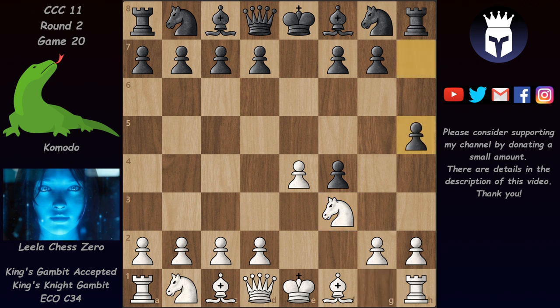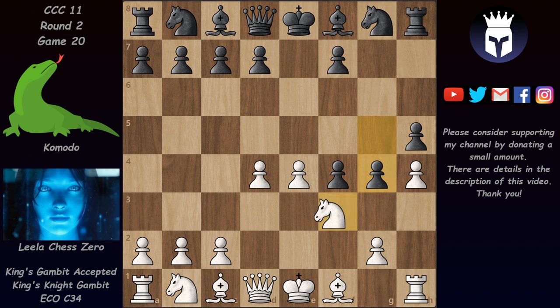Now we have h5 and this is a novelty — a book novelty. The main move in the King's Gambit Accepted here is g5 defending the pawn, and then White plays h4 and so on. In this game we have h5, and now after d4 we have g5. We are now out of the book, and the main point is that after h4 and g4, 9.e5 — which happens in the main variation with g5 — is not so great here because the pawn is defended and after d6 the knight has to come back. But here after h4 and g4, Lila played 9.Ng5.